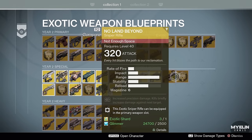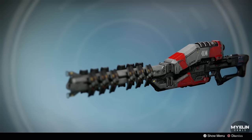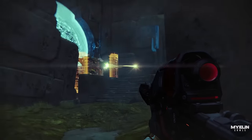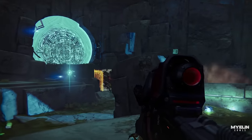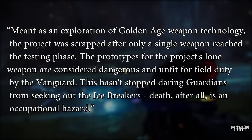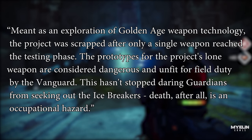Not sure if this is the spot for Icebreaker or Zen Meteor, unfortunately I only have the Year 1 Icebreaker, but regardless let's cover Icebreaker lore now. There is not a huge amount of lore surrounding the Icebreaker — the grimoire card explains that it was a collaboration between the Vanguard and a number of weapon foundries, however only a single weapon reached testing phase, as essentially the weapon would cause fatal damage to the user. The card reads: 'Meant as an exploration of Golden Age weapon technology, the project was scrapped after only a single weapon reached the testing phase. The prototypes are considered dangerous and unfit for field duty by the Vanguard. This hasn't stopped daring Guardians from seeking out the Icebreakers — death after all is only an occupational hazard.'